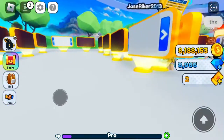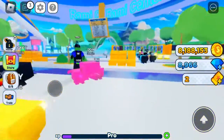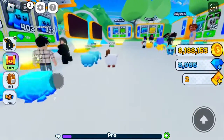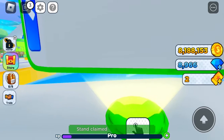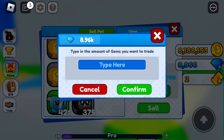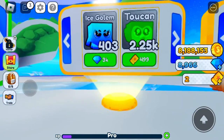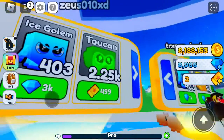Let's see if anyone else has got anything good — no, no one's really got anything good. Pretty much what you do is you come over and you claim a stand to sell pets. Whatever pet you want to sell, you just click on it. You either click on tickets or gems, then you select the price you want to sell it for. Then it'll pop up there, and if someone wants to buy it, they can just click and buy it for 3k gems.